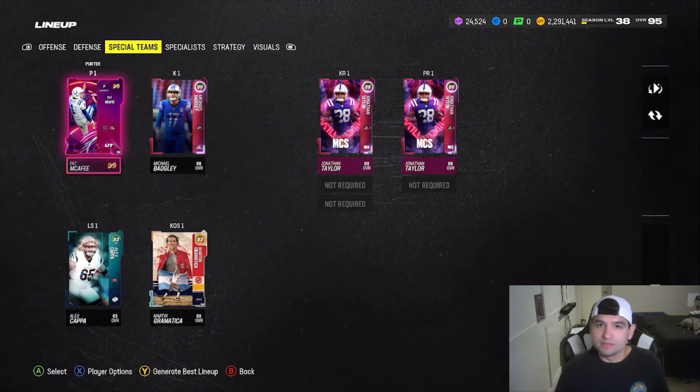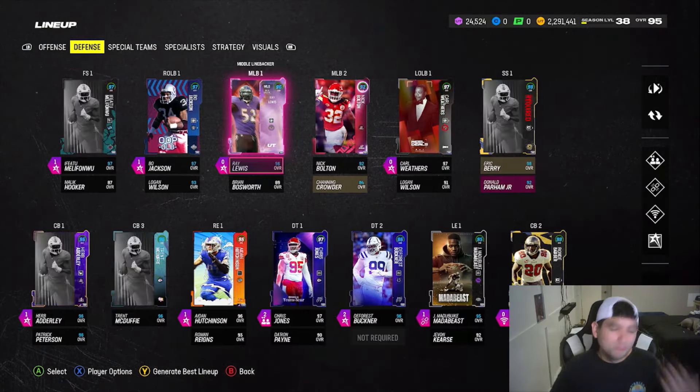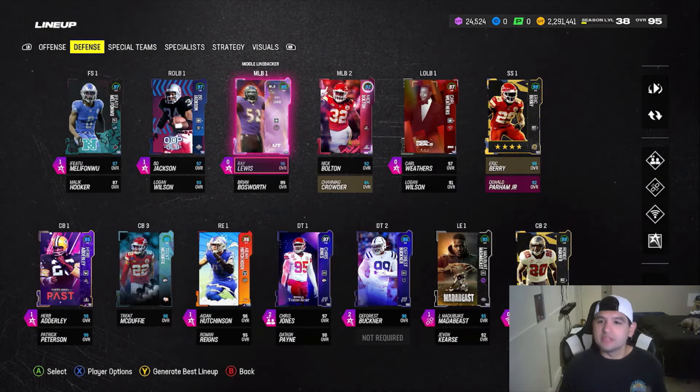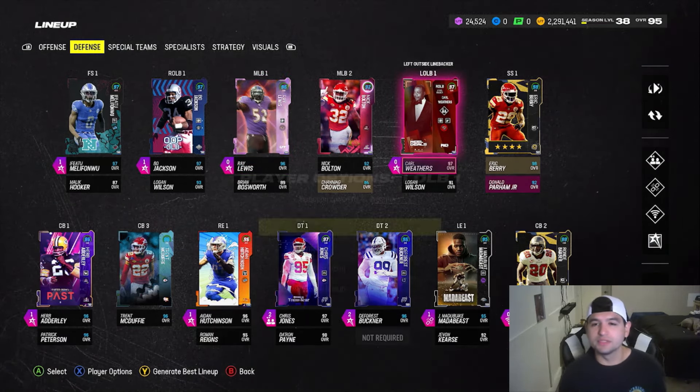If you haven't checked out the Spending Spree, I definitely recommend going and checking that out so it makes sense why we have the players we do. For those of you that have, over on defense, this is what we're looking like. Not a lot of spots that we can upgrade right now, but we finally got the Carl Weathers done.